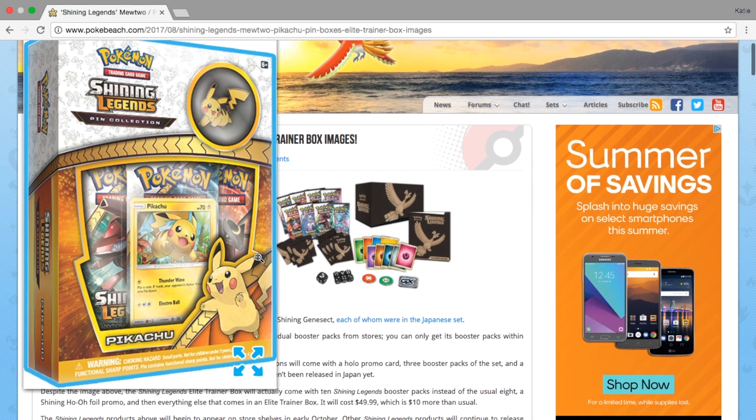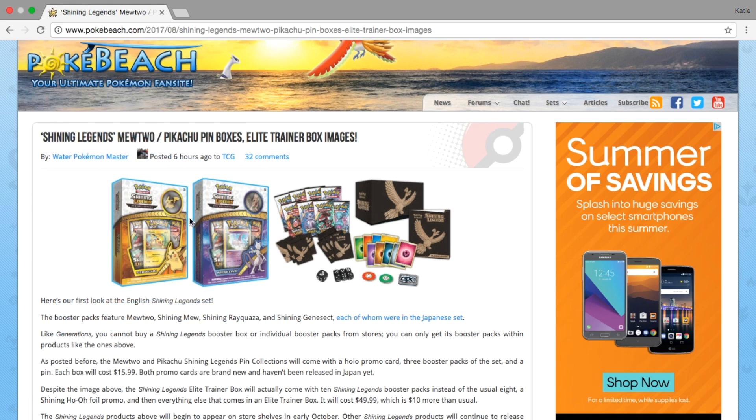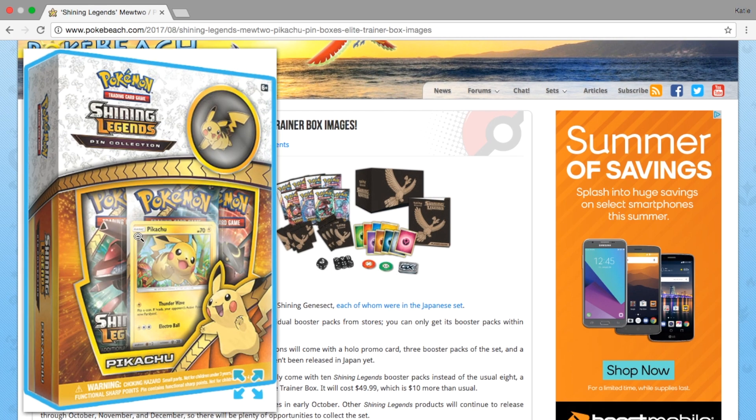So let's take a look here at the Pikachu box. As you can see, they are a little bit different than how they did the Generations boxes. The main difference is there are 3 packs instead of 2. I believe this says they are going to be selling for $15.99 — you get 3 packs of Shining Legends, a pin, and a Pikachu.